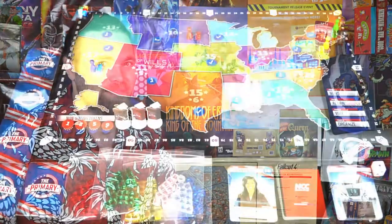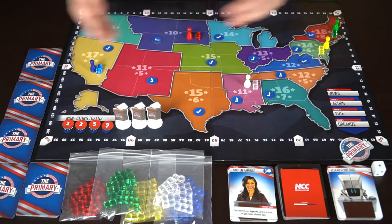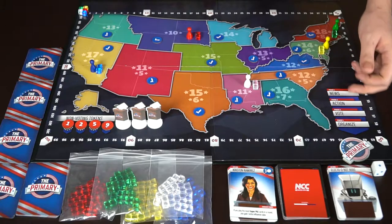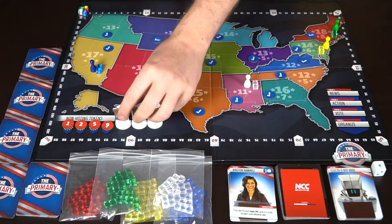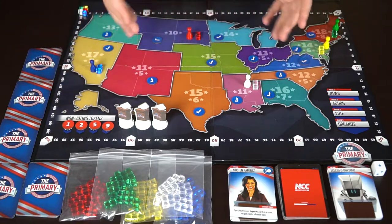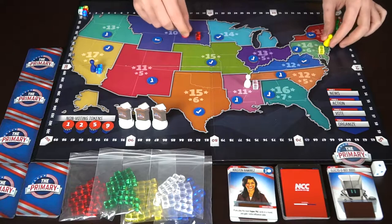Here we have The Primary, and you're going to be getting a plethora of different things. First, there's the game board showing all the different states, a score tracker, and the phases of the game. There's a first player marker, a primary action token, and then you have little tokens which can be used for voting, representing the rounds and where players are going to try to go across the board.